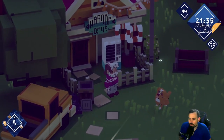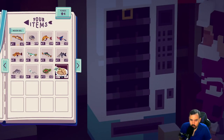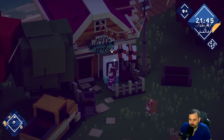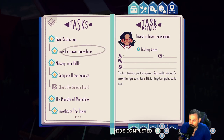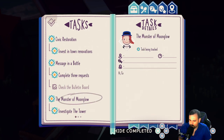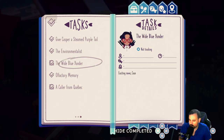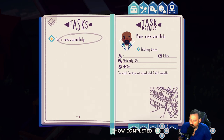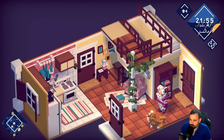We need to start getting some money and better utilizing our time. I've got four clams. I've got tons of fish, tons of minuscule mite bugs — we'll turn those into bait — and some fish cakes. Let me check the journal: renovate the library, invest in town renovations, do three assignments — that'll be our main task for the day. We also need to investigate the tower and collect trash on the bay.